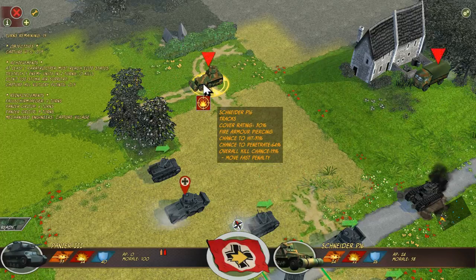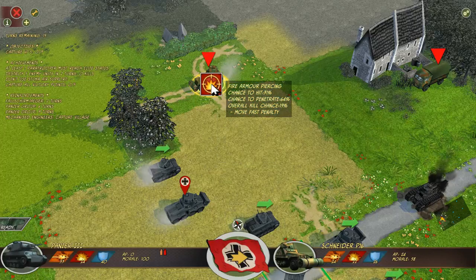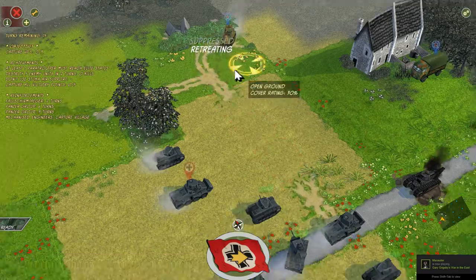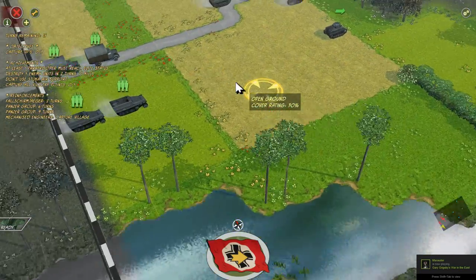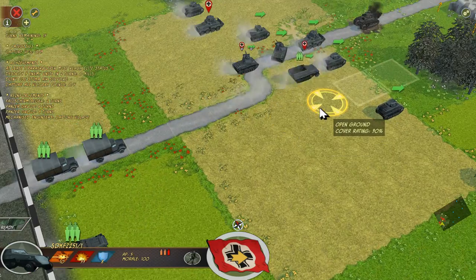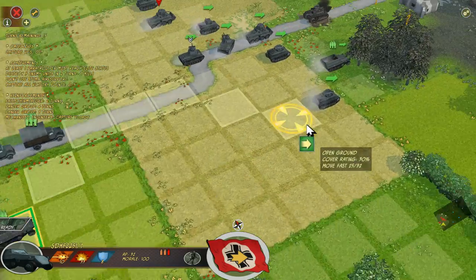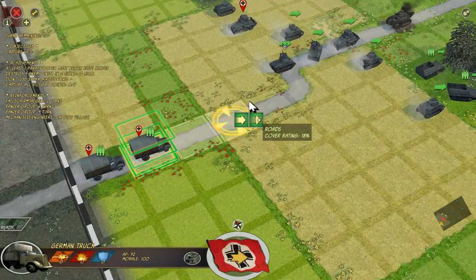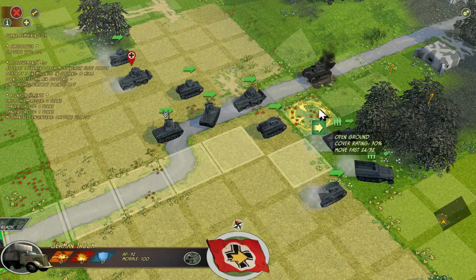Moving quickly is not always a good idea — you kind of want to stay put for the best chance at a kill. But in this case we had to move forward. The French definitely don't seem too confident. We'll start moving forward with our troop carriers. Some of these troop carriers, like the SdKfz 251s, are definitely able to hit the enemy with machine gun fire and do some damage.